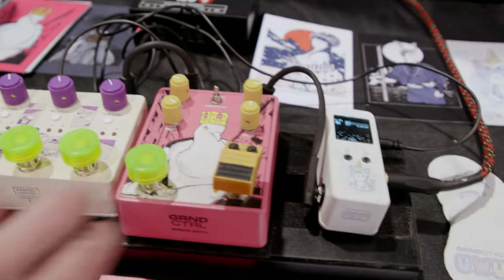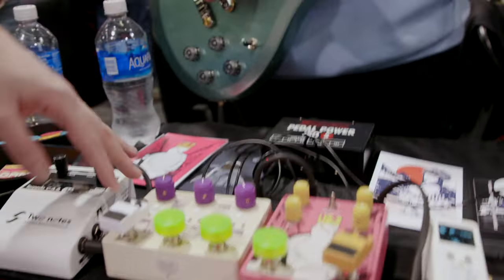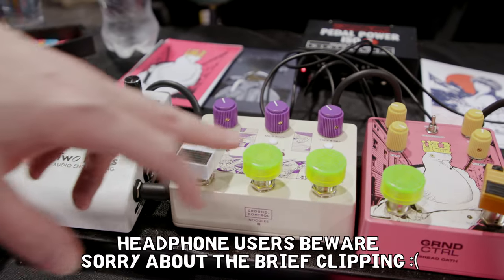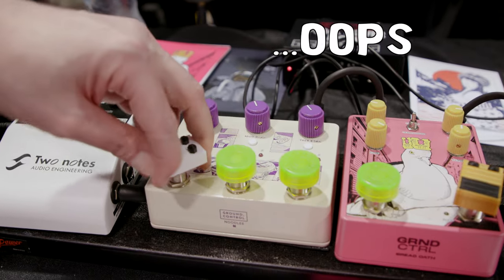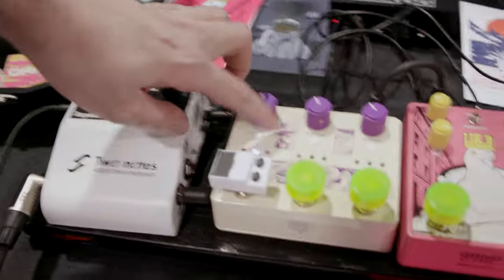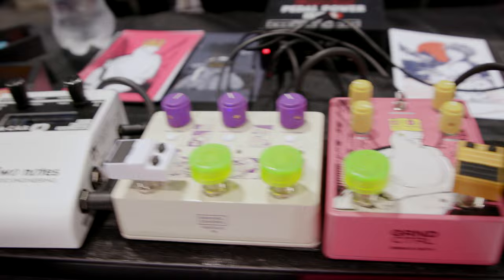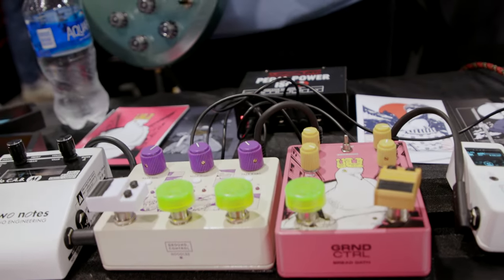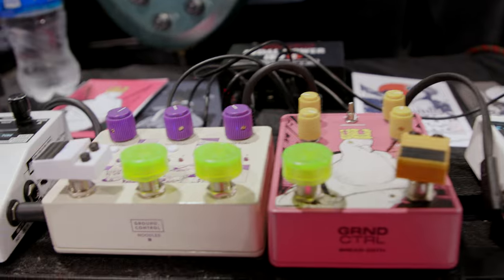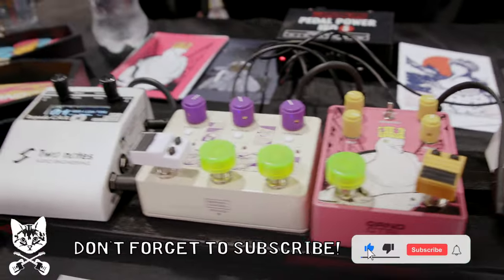This one here is our pedal from 2019 — that's the Noodles. It's a mix between an EQ and a boost. You've got three channels: bass, mids, and treble. You can toggle them independently, and for each one you have three frequencies of interest that you can set with their own gain control. Basically, you have 64 different combinations of filters to alter your tone. Personally, I'm not crazy about fiddling with knobs forever — I'd rather just have something that works right off the bat and start playing. That's what it was inspired by.